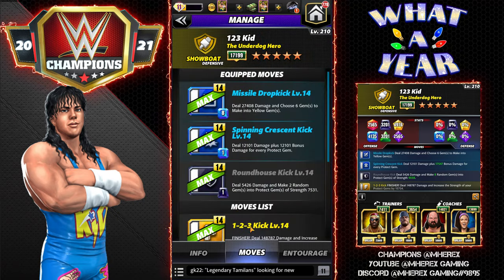Let's look at the first moveset, available at three star. The three-star move is the Missile Drop Kick — deals 27K damage and converts six gems into yellow gems, costs 8 MP. The Spinning Crescent Kick, available at two star, costs 1 MP and deals 12K damage plus 12,101 bonus damage for every protect gem on the board — that adds up fast. The Roundhouse Kick, also two star, costs 1 MP, deals 5,400 damage and converts two random gems into protect gems of strength 7,531.